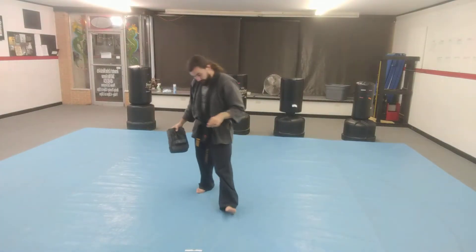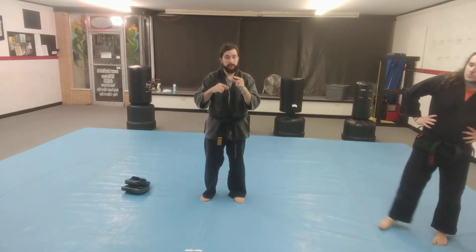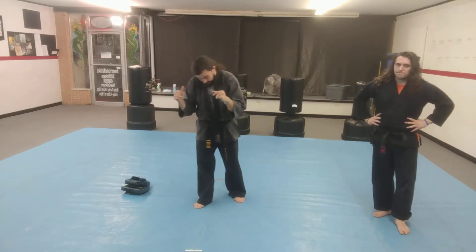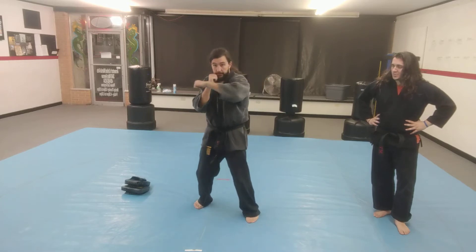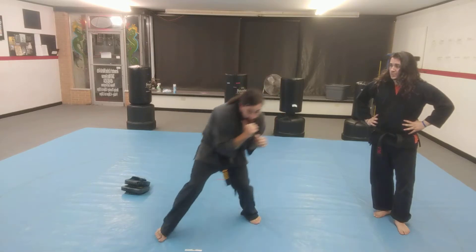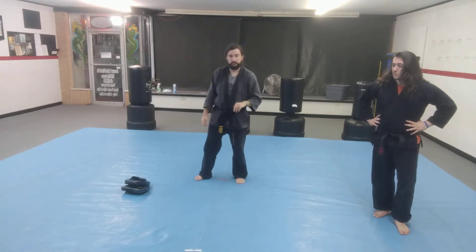Hey everybody, we've got a quick combination that we did tonight in class. This is going to go with the other one that we showed you that I did on Bob for you. So basically what this is: a cross, a hook, and then I'm going to slip, and I'm going to duck and get out of the way. So two attacks and two defensive moves.